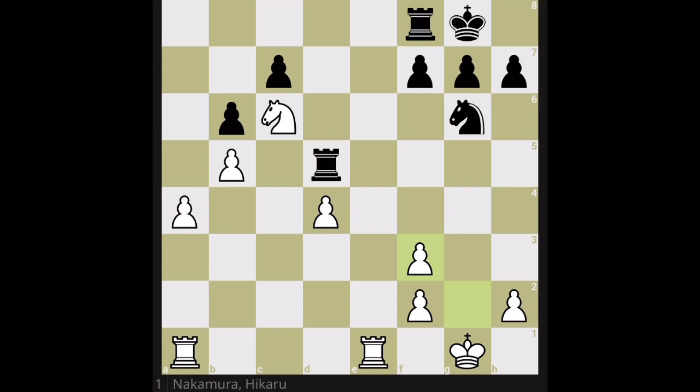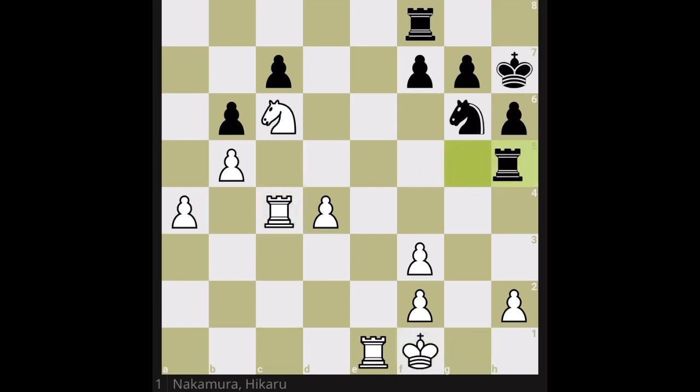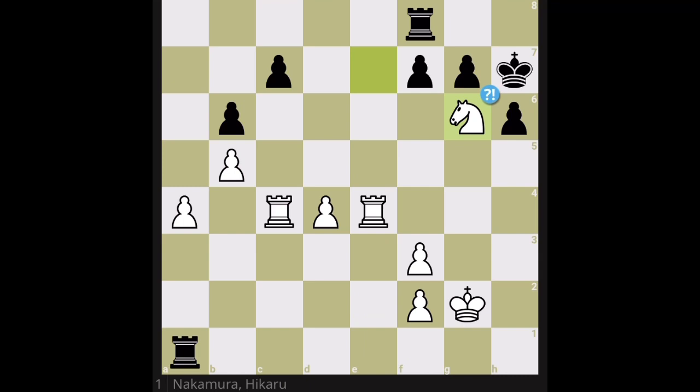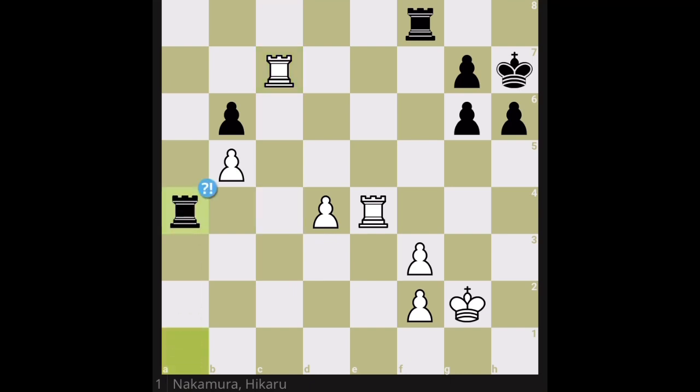So temporarily white is up a pawn, but black will recapture one. Let's go forward a bit to reach the critical position I want to discuss. Here is where black recaptures one of the missing pawns and gets behind the aim. White — Hikaru — decides to exchange the knight to simplify the game. It's move 30 and close to the time limit, so making a solid move is reasonable. After the exchanges, white's position is slightly to significantly better because white has a passed d-pawn.